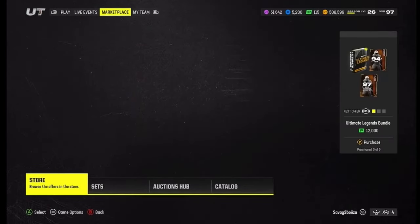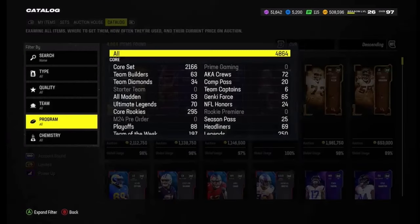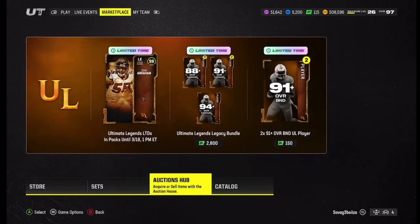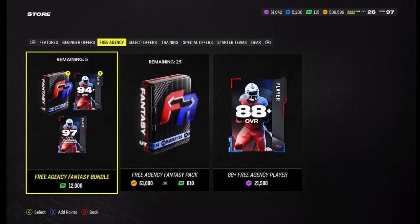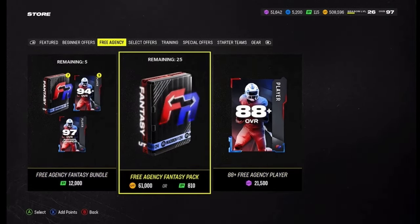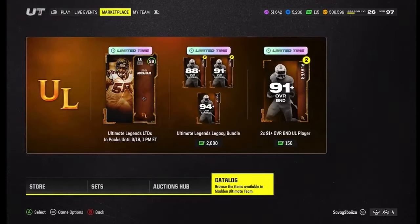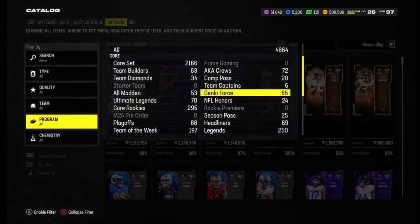Let's go to the catalog to show you all the players we get. Going to the store — they don't really have any crazy bundles or anything like that. As you can see, you get seven packs, three of them are 94-plus, then one 97 fantasy pack, training re-rolls, and regular open packs. That's about it for the store.